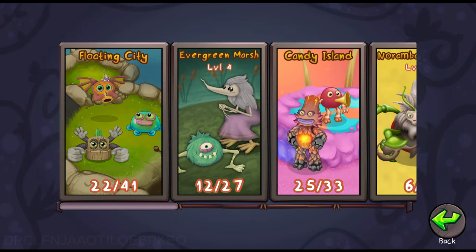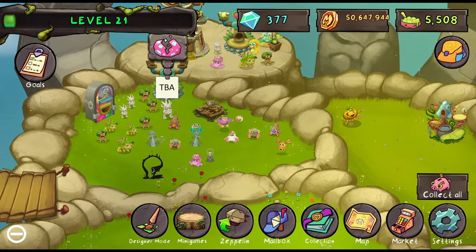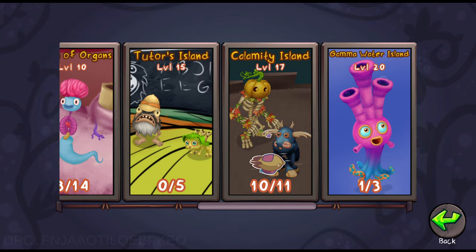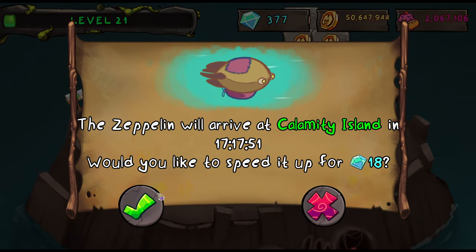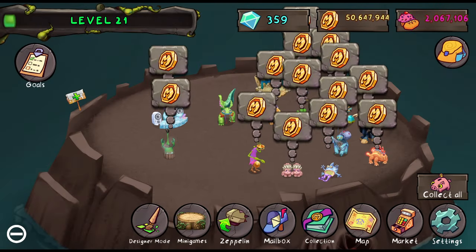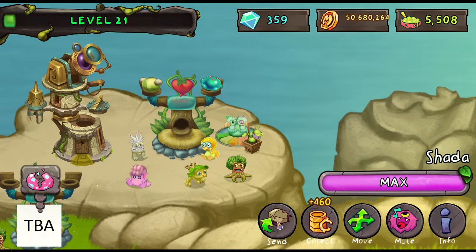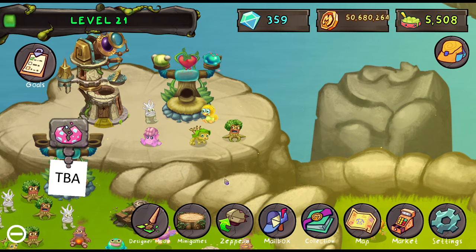I already prepared in my livestream earlier for this video, so we're already pretty much ready right off the start. The only thing we need is to bring the Zeppelin over here. There's something unfortunate going on — I have my Zeppelin going to Calamity Island for basically no reason, it was an accident, so we have to waste 18 diamonds. We're just going to take it right back to Floating City. Quibble is already level 20 — sent it to Zeppelin — and so is Potbelly. I came to this video prepared.